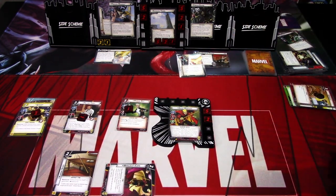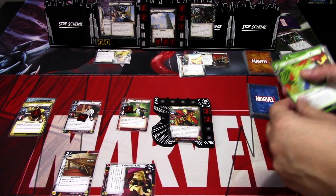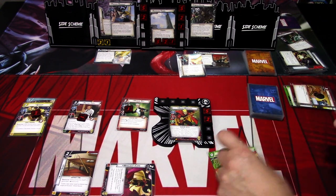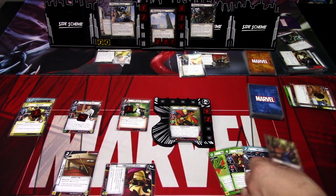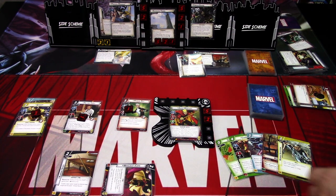Ready up and draw back to five. New hand: Shield Spell, Charlie 27, Eternity, Audacity, and Heroic Intuition. Not hitting the attack events that much, but hopefully we can finish in a couple of turns.